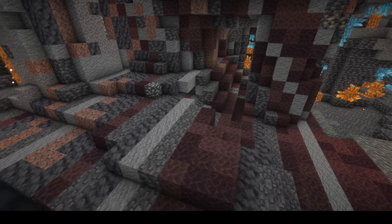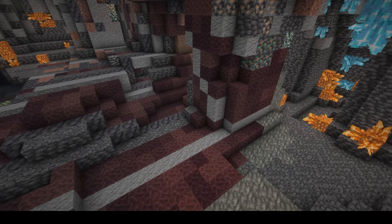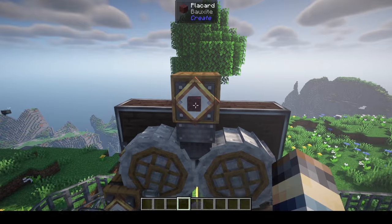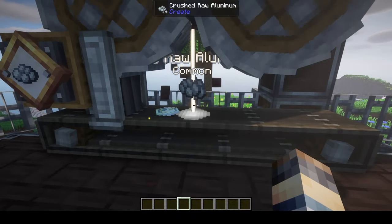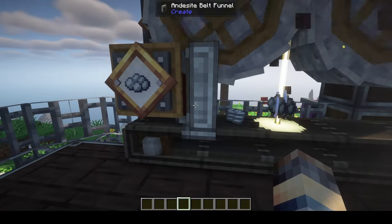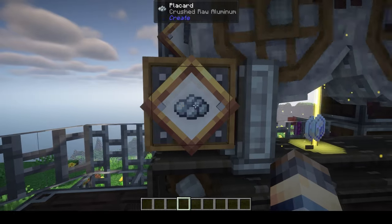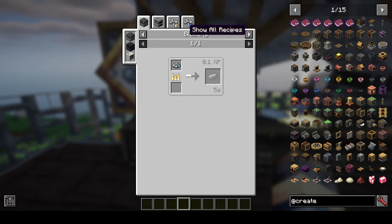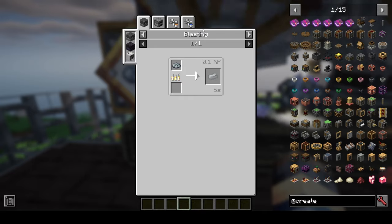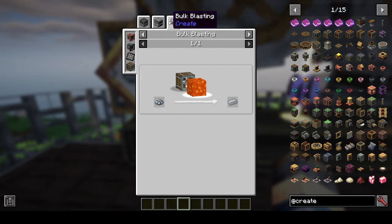Bauxite is found in similar large deposits and is also processed using the crushing wheels, giving you crushed raw aluminum as well as experience points. We'll be using this aluminum for many different things throughout the mod. It can be washed or smelted similar to the other crushed ores inside of Create.